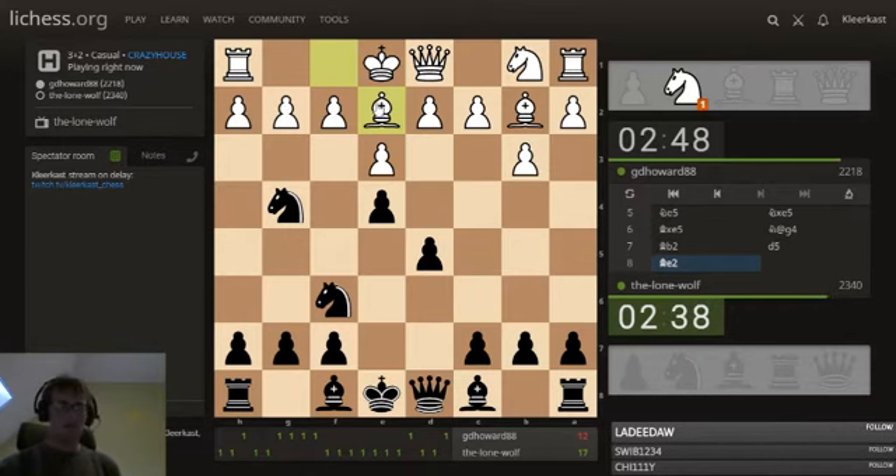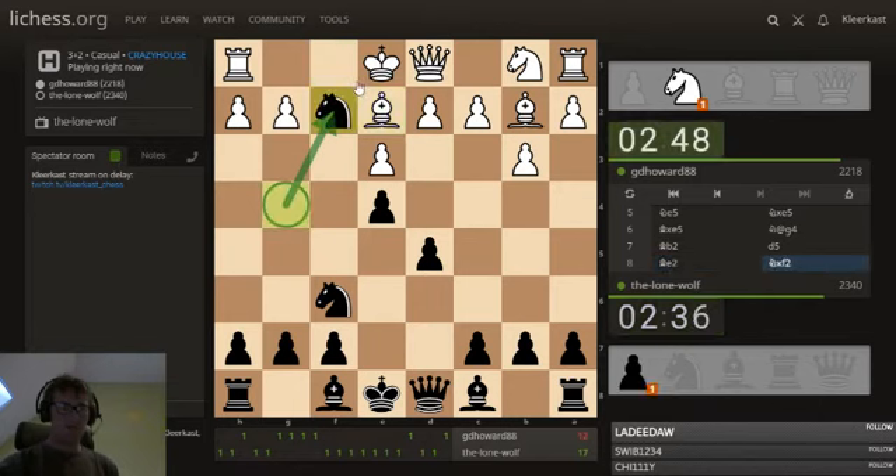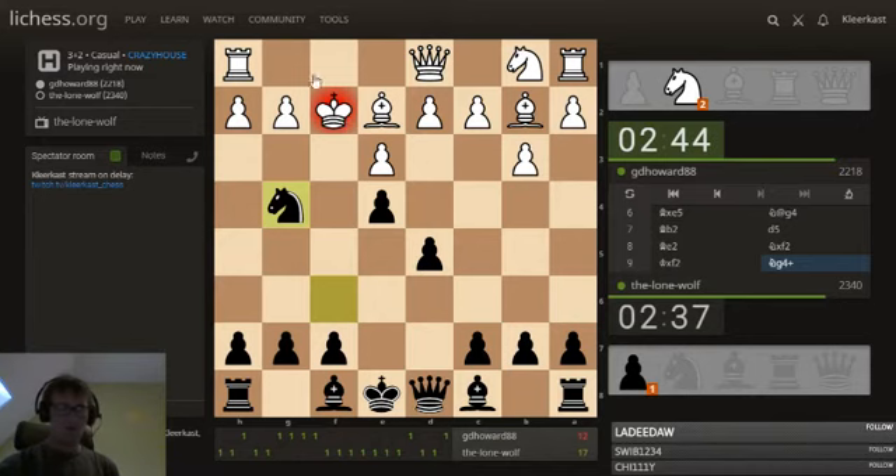Bishop e2 is sensible because now if there is a sacrifice, g4 is covered and there is an escape square for the king on f1. If bishop takes, there is going to be queen h4, which checks the king and picks up the bishop as well.